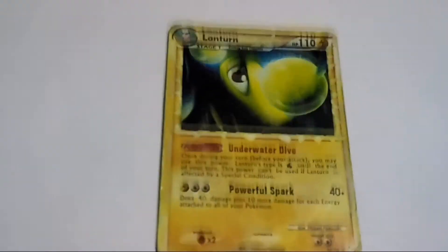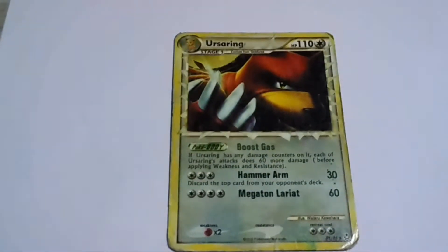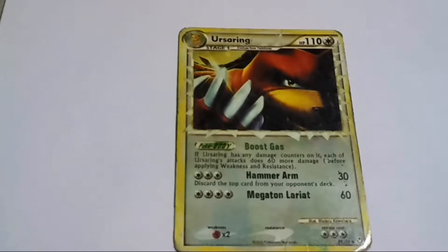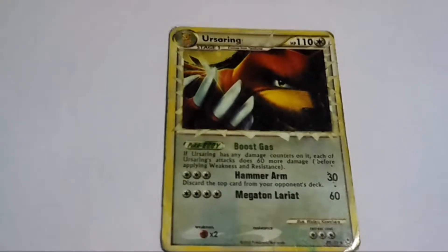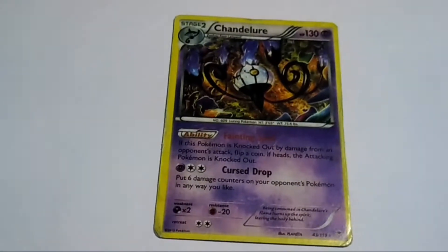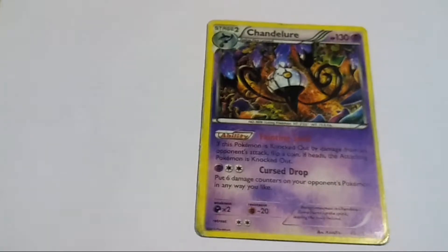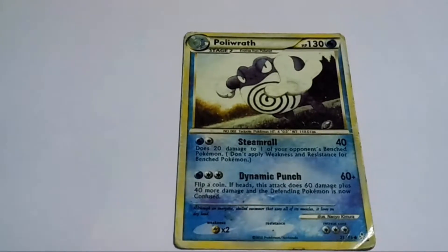Attacks are Underwater Dive and Powerful Spark. This is Ursaring. HP 110. Its attacks are Boost Gas — a very good type of attack — Hammer Arm and Megaton Lariat. Next Pokemon, Chandelure. HP 130. Its attacks are Fainting Spell and Gust Drop.